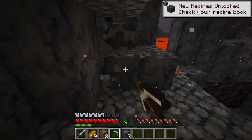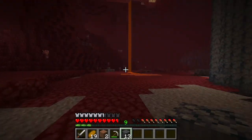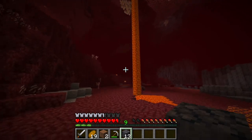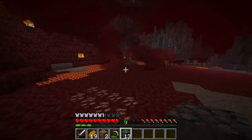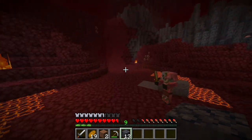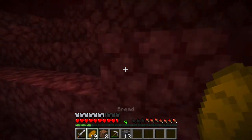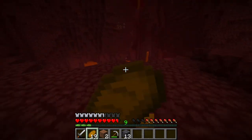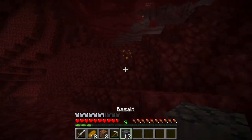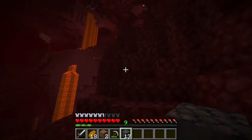I can just mine blocks with my pickaxe — I'm so stupid! All I need to do is mine blocks. Once I get over to the wastelands... okay, I'm over to the wastelands and this is looking promising. I thought I saw a fortress right there — that would have been amazing. Easy fortresses are great.